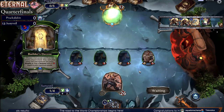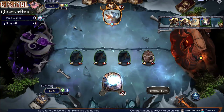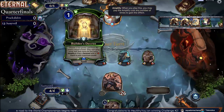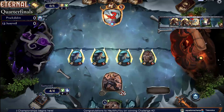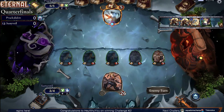I feel like we've seen that earlier. And as I speak, Builder's Decree off the top for Prack, but unfortunately the one spell they draw is going to get countered by the Argo's Technique. Oof — it's gone. Brutal. And then other Shock Troops.